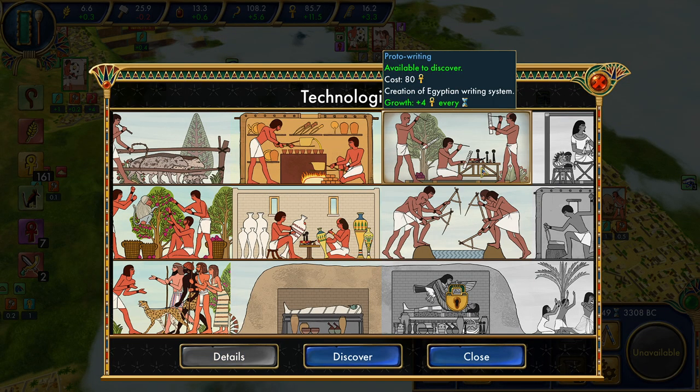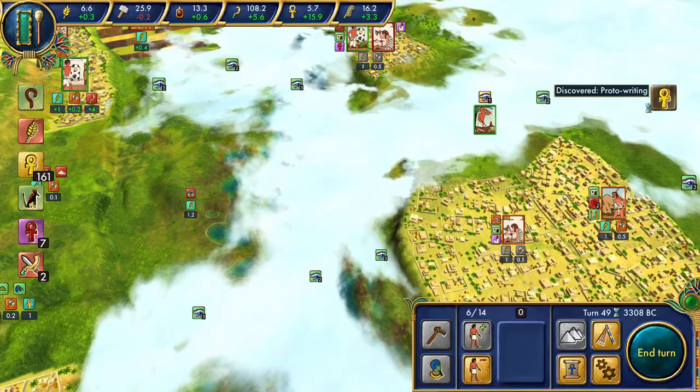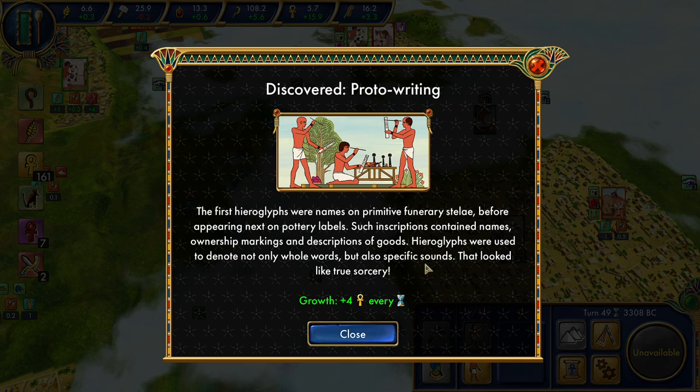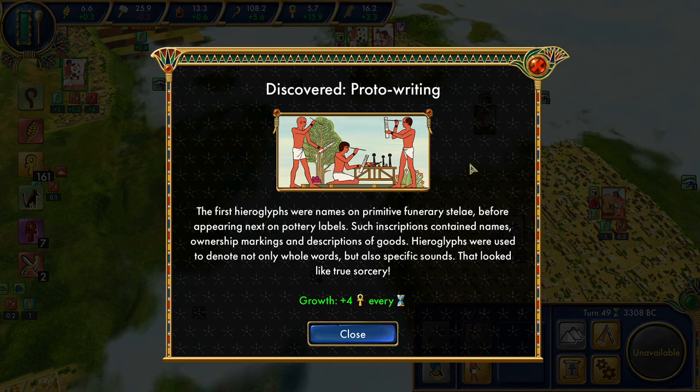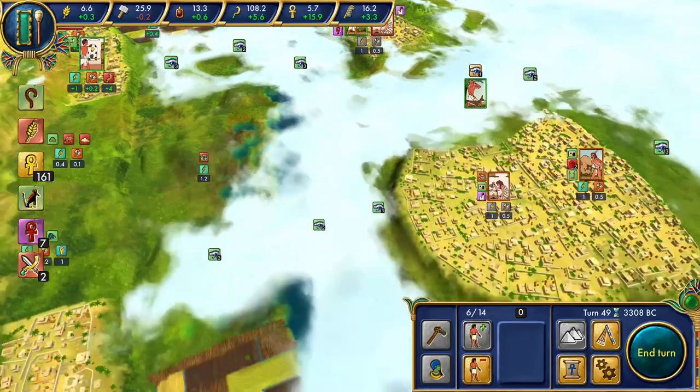Meanwhile we can grab the proto-writing. The first hieroglyphs were names on primitive funerary stelae, before appearing on pottery labels. They contained names, ownership markings, and descriptions of goods, and were used to denote not only whole words but specific sounds. This is a later development somewhat than cuneiform in Mesopotamia, but nonetheless represents developing ways to write down primitive sorts of language — definitely a huge event in all cultures. And our culture bonus has increased.